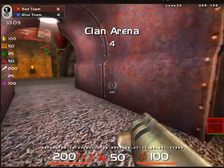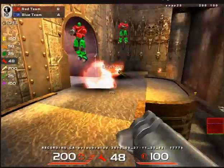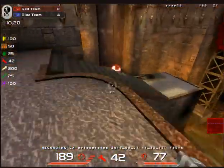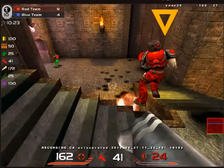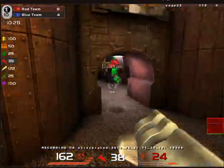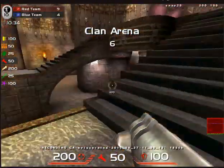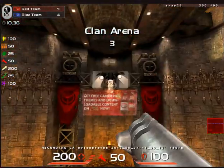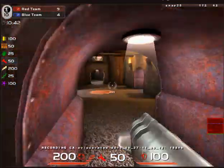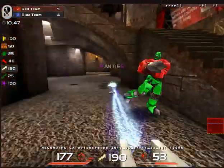My teammate is complimenting us on our teamwork — wink wink. Maybe he was talking about the other team's teamwork, I'm not sure. I can't hit those air prediction rockets. If I get one on video I will be so happy with myself — I'm gonna brag about it for the rest of the video. But there we go, that was a nice rocket. That's another prediction factor — being able to air rocket requires you to see where he's gonna be. He'll be over there by the time my rocket gets to him, so you shoot right down there so that when he goes down, your rocket will be there to say hello to his face.